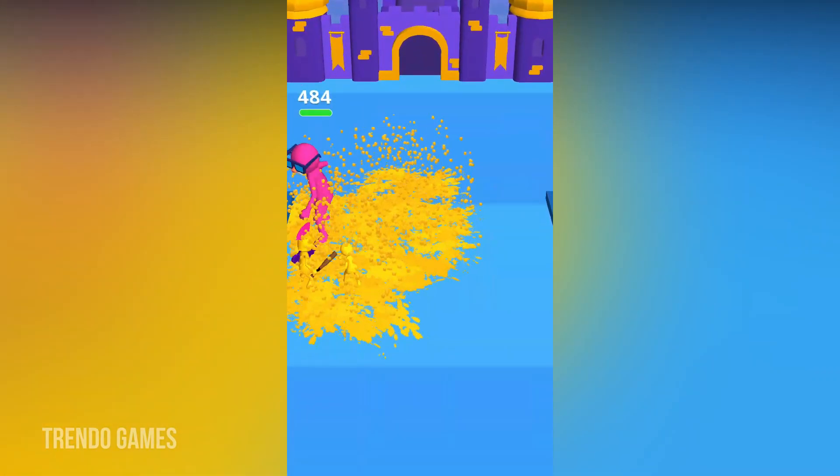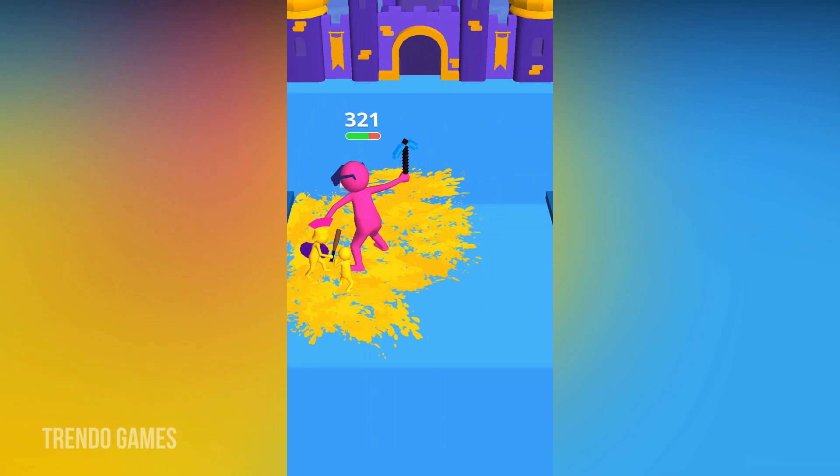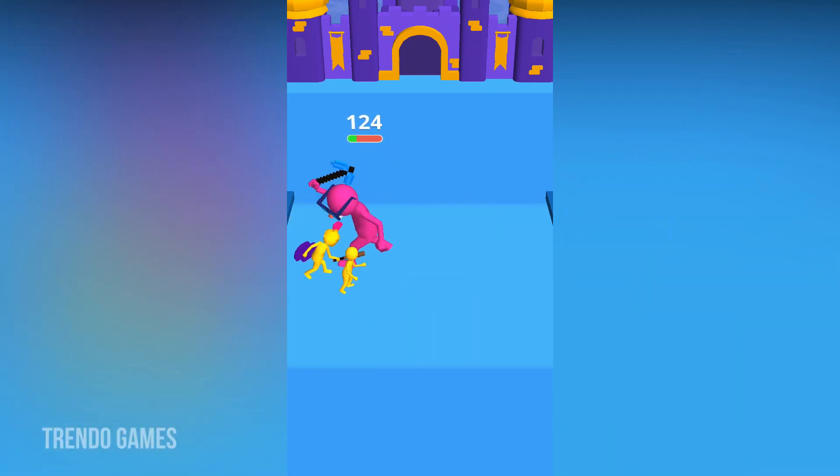This is the boss fight — the boss energy is 484 and we have to decrease that energy down to zero. Yes, we won the boss fight!